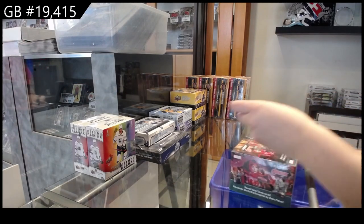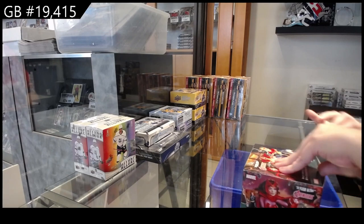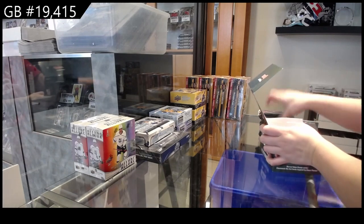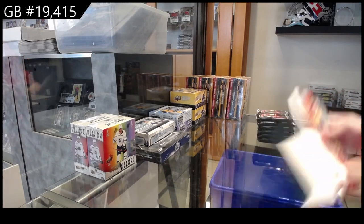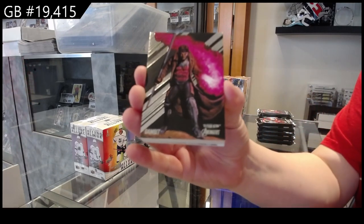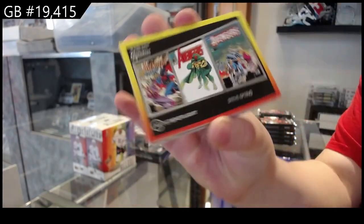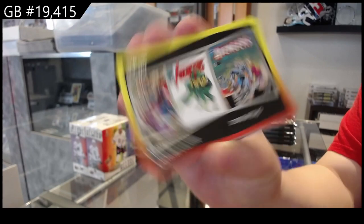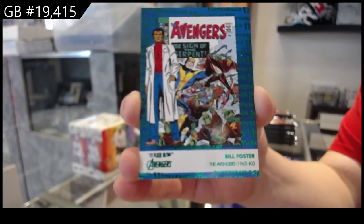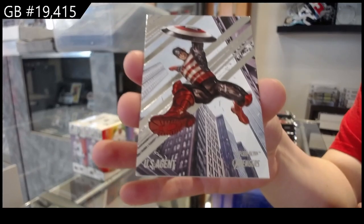C&C Group Break 19.415 — we have the Avengers box break. We've got some base cards: Gambit, Havoc. We have an artist spotlight of Steve Upting, a first appearance of Bill Foster, a base blue of Hulkling, and a base of US Agent, which I still find funny.